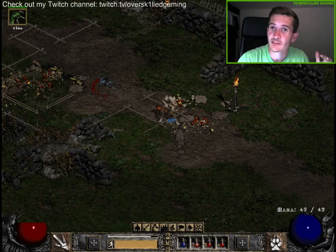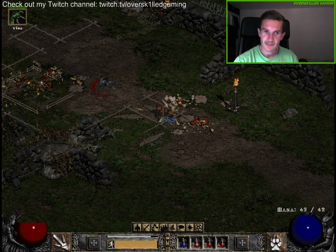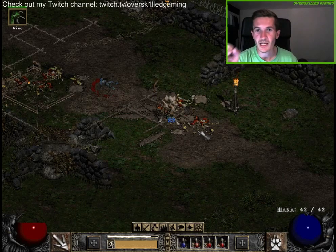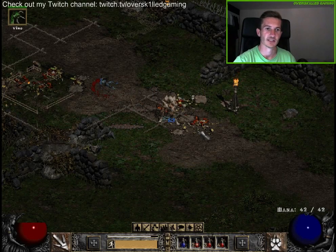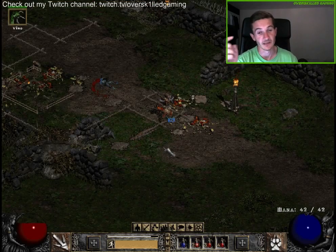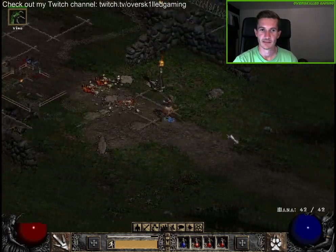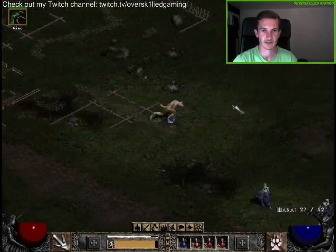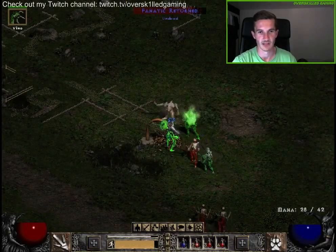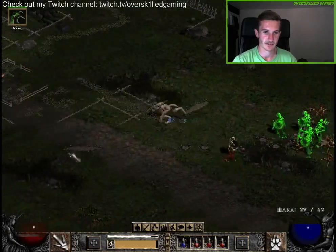Welcome guys, Overskilled Gaming here. Welcome to my Diablo 2 playthrough — the next episode is live. We are at the Black Marsh. I found the Black Marsh for you guys offline, and now we will do our next quest: find the tower in the Black Marsh. In the meantime I'm level 10, our damage is 1 to 54, and my inventory looks exactly the same as in the last video.